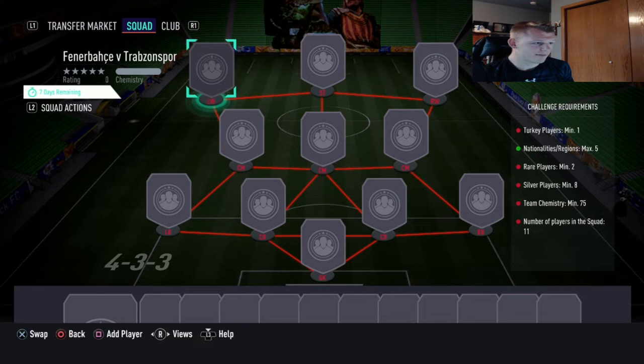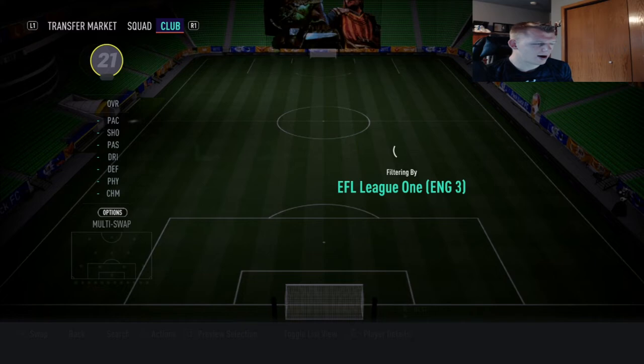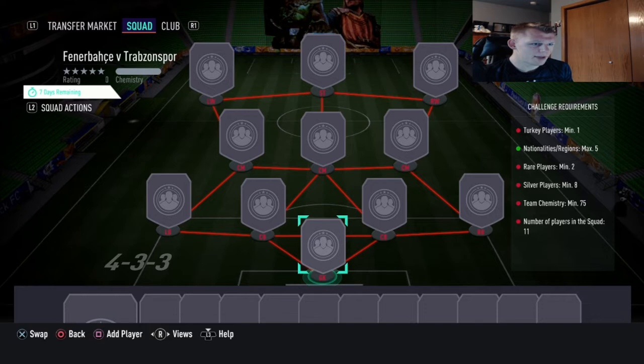It looks like there are some left wings and left backs needed here, so bronze and silver defenders will without a doubt go up in price. Left mids and right mids don't usually go for much in bronzes and silvers, but those will go up now, so try to get those out of your club if you can. You have to keep the same nationalities throughout - if you go England, use the Championship, third division, fourth division. Surprisingly there are quite a few Australian players in League Three.